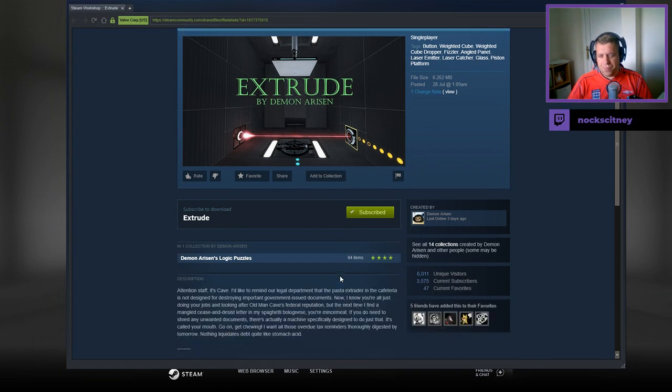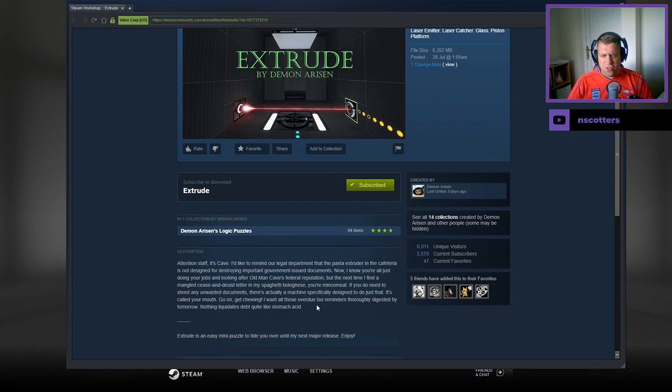From the description: 'Attention staff, it's Cave. I'd like to remind the legal department that the pasta extruder in the cafeteria is not designed for destroying important government-issued documents. I know you're all just doing your jobs and looking after old man Cave's federal reputation, but the next time I find a mangled sausage in my spaghetti bolognese, your mince meat. If you do need to shred any unwanted documents, there's actually a machine specifically designed to do just that — let's call your mouth. I want all those overused tax reminders thoroughly digested by tomorrow. Nothing liquidates debt like stomach acid.'